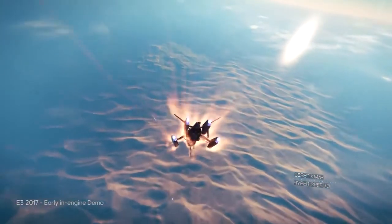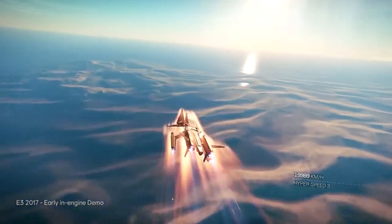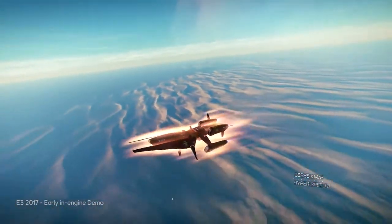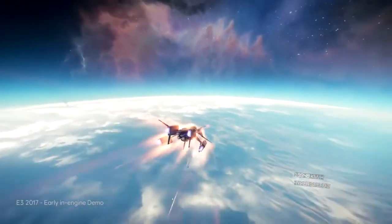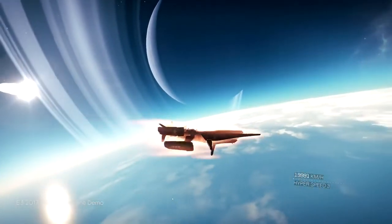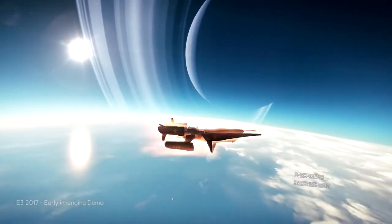A very interesting thing is that there are a lot of biomes on the planet — like this desert, or frozen lands, different cities. We don't want empty planets. We want planets with landmarks, with places to explore. There are mountains where you have some monks living. So they are not empty, repetitive planets — the planets we aim to have will be full of life.